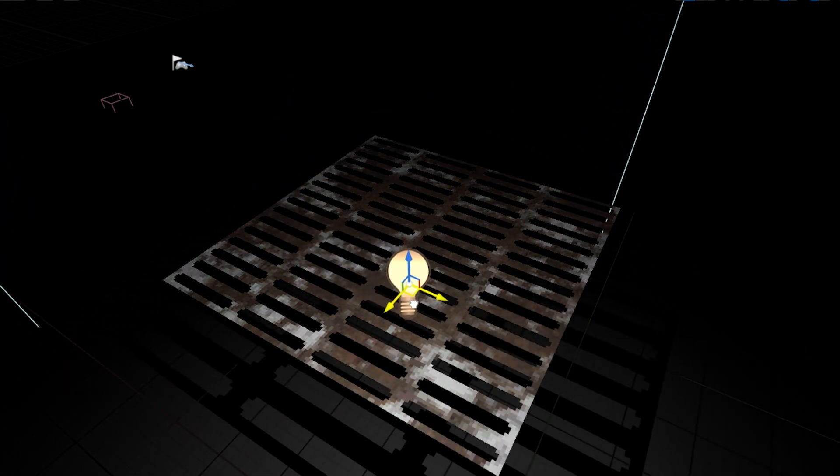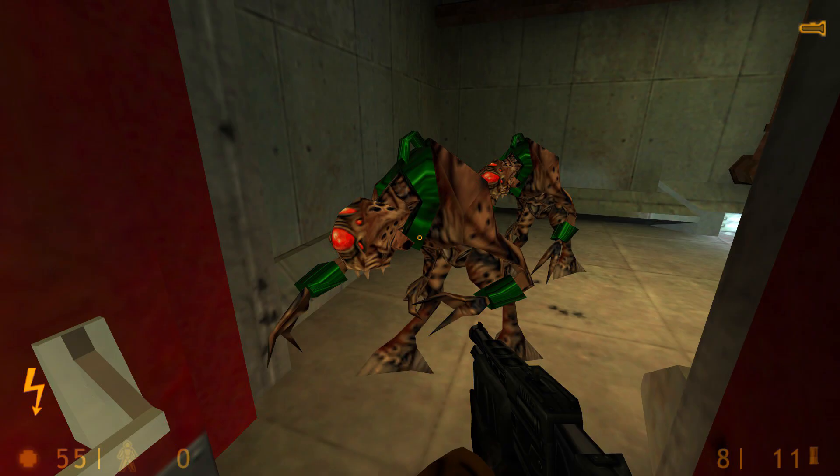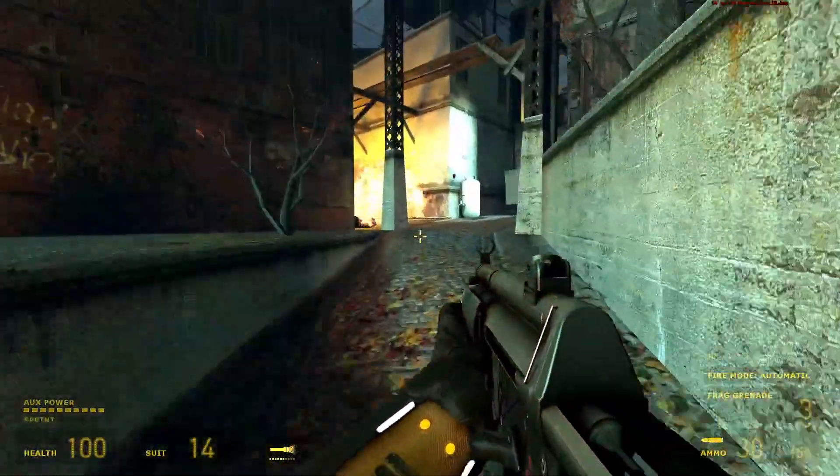In fact, Half-Life also tried to provide some basic surface properties with their chrome attribute given to certain textures, like Barney's helmet, Vortigon's colors, or Gordon's crowbar — even though, due to limitations, the chrome could not have any actual color texture on itself.